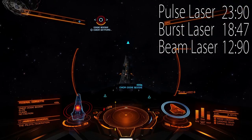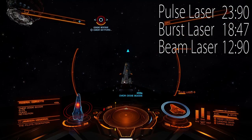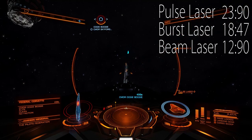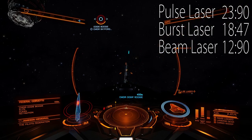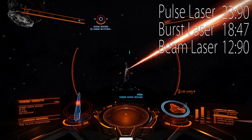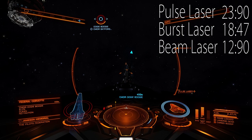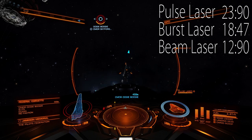Obviously, pulse laser took the longest time to drain the capacitor. One large pulse laser took almost 24 seconds, beam laser almost 13 seconds, and burst laser 18.5 seconds. So pulse laser is 1.8 times slower than beam, 1.3 times slower than burst, and burst laser is 1.4 times slower than beam.